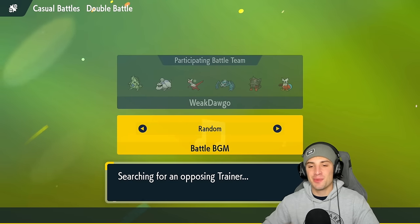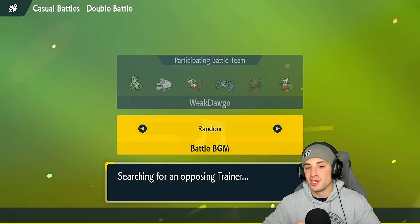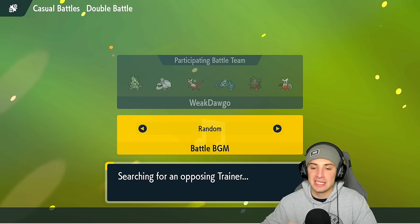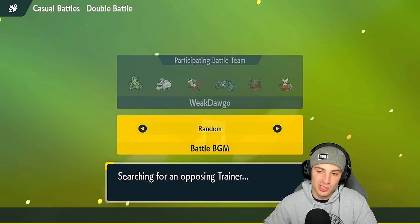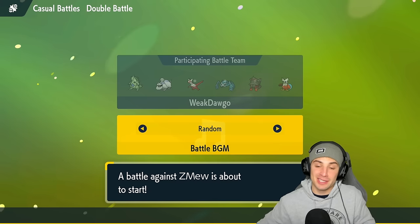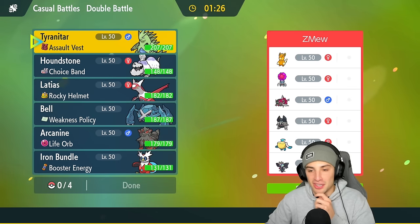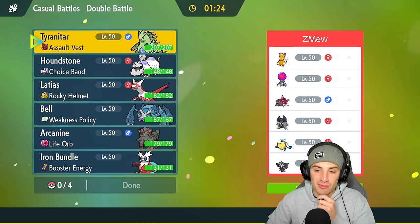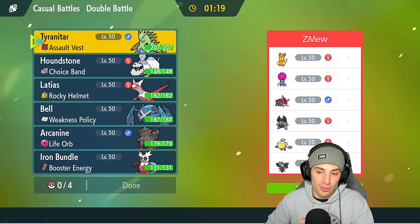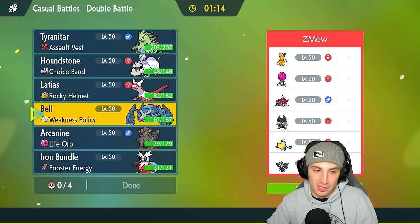Loading into our first match, and I want to give a huge shout out to the team creator — found this team over on Twitter and the creator goes by the name of HM Dive, so huge shout out to him. We'll be leaving the Pokepaste in the description below with a link to the creator's pages. We're going up against a really cool team — they have Explosion Alolan Golem alongside Palmat and Raskaba, two Pokemon that can pop Revival Blessing.